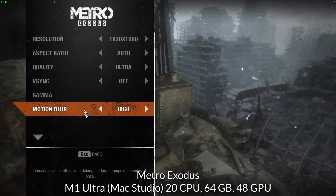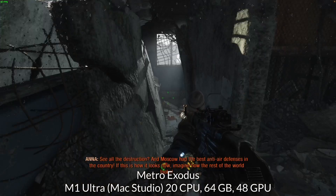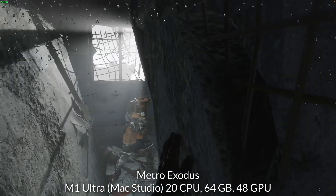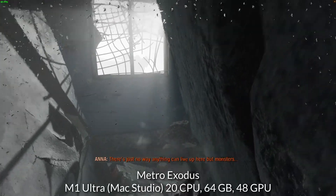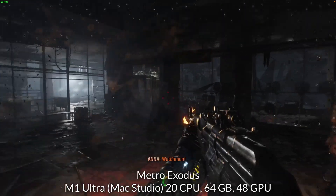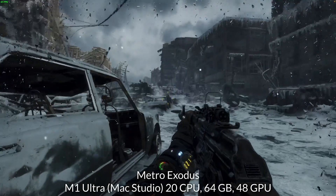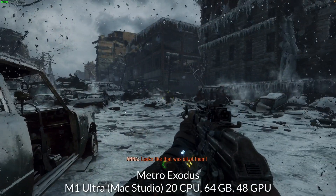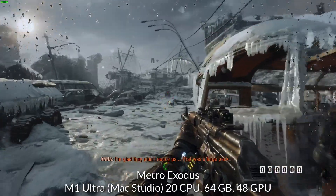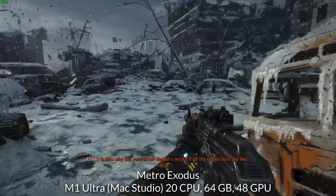Next up is another AAA macOS title, Metro Exodus, which I'm running on the Ultra preset at 1080p. This is still one of the best looking games you can run on a Mac and it performs very well on the M1 Ultra. In the single player section we're running at 70 FPS, and in the combat section with a lot of dynamic lighting and action we're maintaining around 50 to 55 FPS. This game has a wide mixture of indoor and outdoor environments and the M1 Ultra is handling it very well.